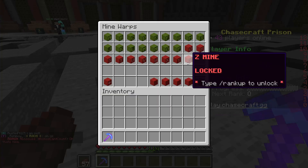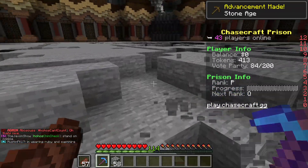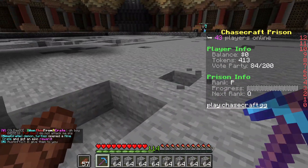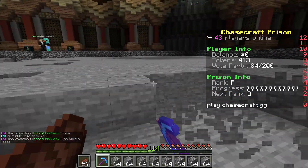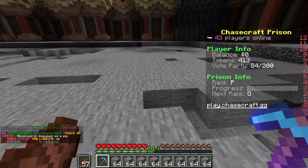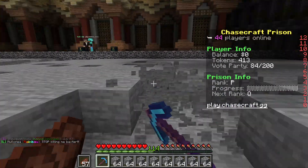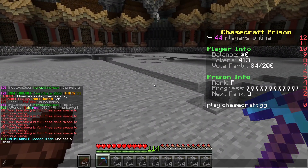So you just mine away. With the Efficiency enchant it goes at mock speeds. Did you guys see that? The entire layer just disappeared — that is what Jackhammer does! It has a chance of deleting the entire layer you're mining, and everything goes into your inventory. The higher level Jackhammer you get, the better it is.